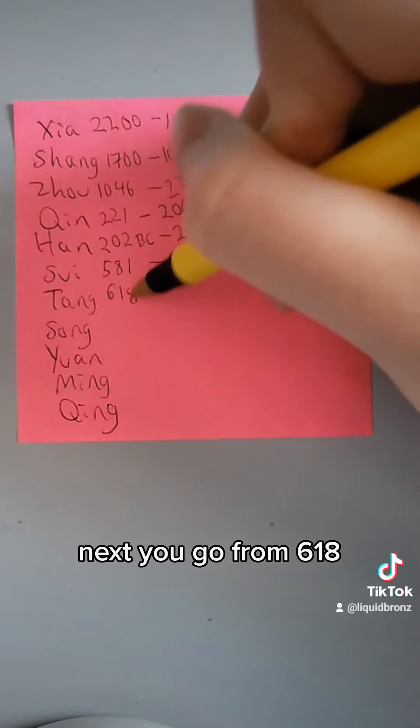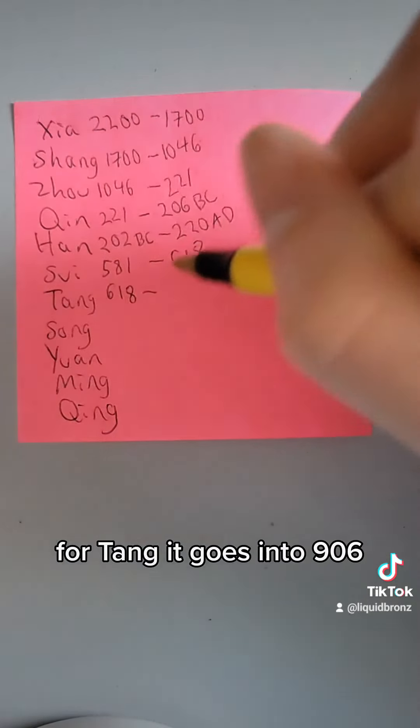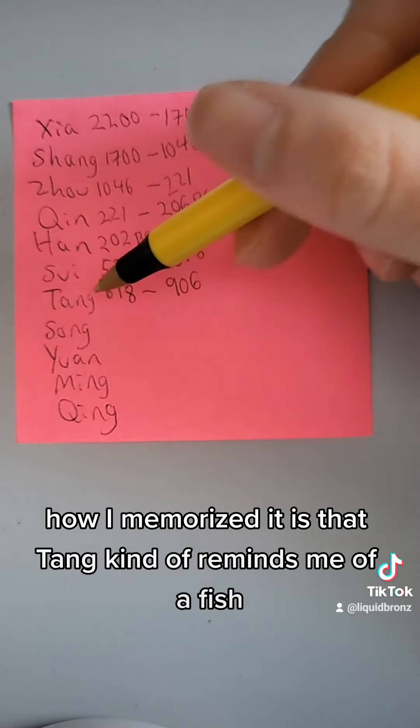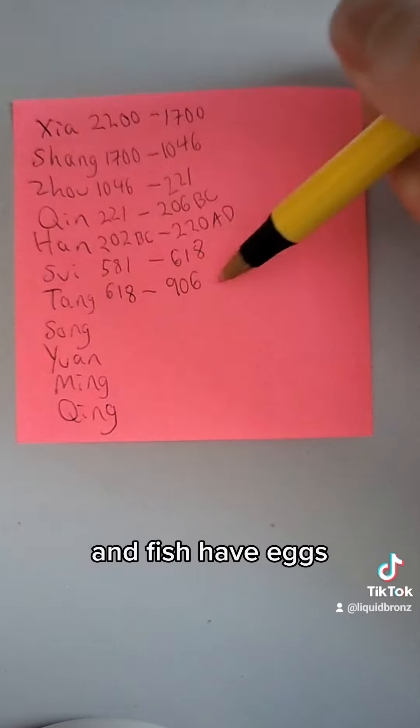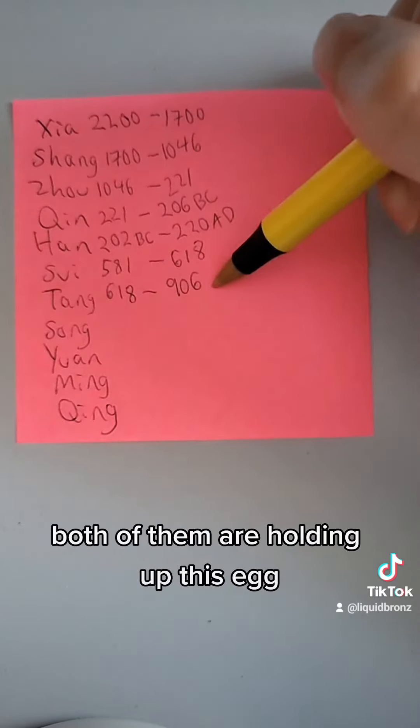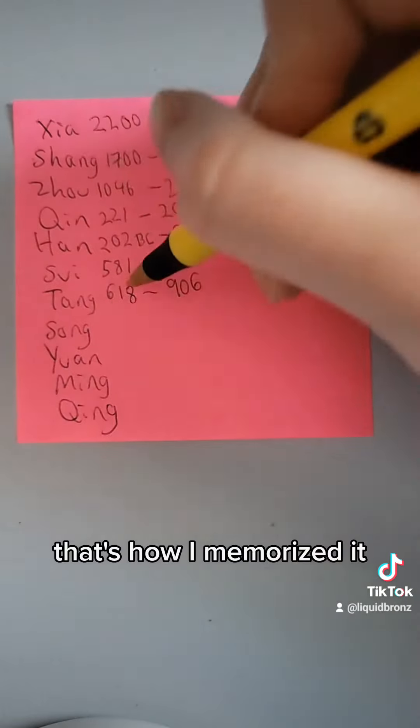Next you go from 618 for Tang, and it goes into 906. How I memorized it is that Tang kind of reminds me of a fish, and fish have eggs, and therefore there's an egg in between the 9 and the 6 — they're both holding up this egg. That's how I memorized it.